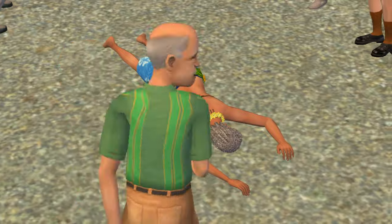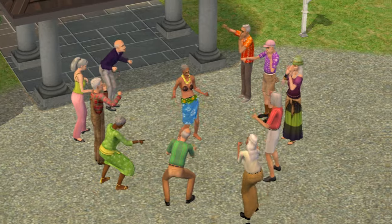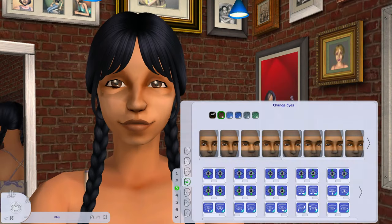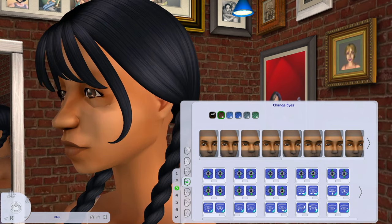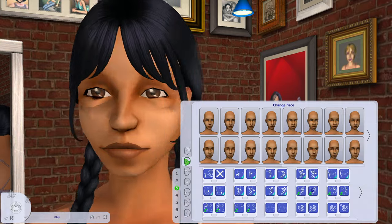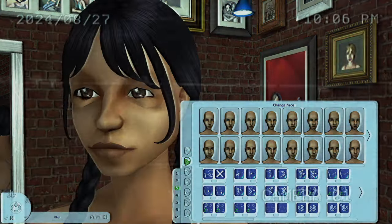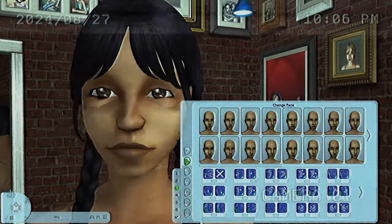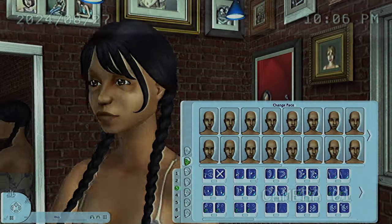For some odd reason, the faces that I mix do not get along the way they should, or the way that I was hoping they would. What happens is, once you start tweaking the face, this incredibly annoying line beneath their eyes emerges. I don't know what that's supposed to be — it looks like a glitch or a cut or something. This is a cry for help. Please, if a CC maker is watching this, I need you to make a slider that will make this line disappear.